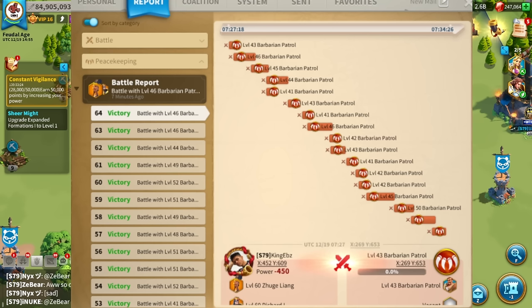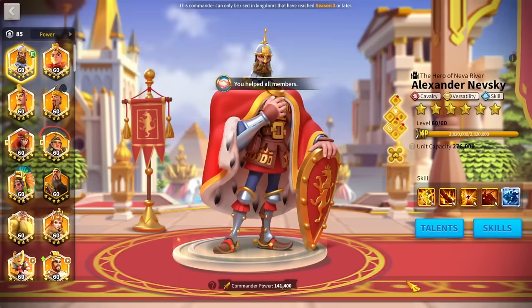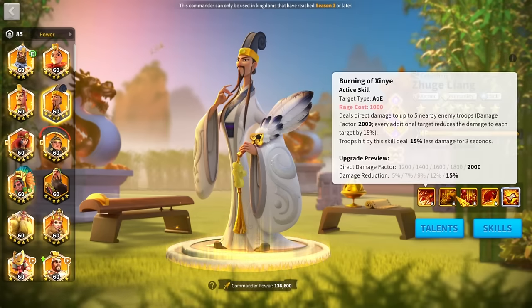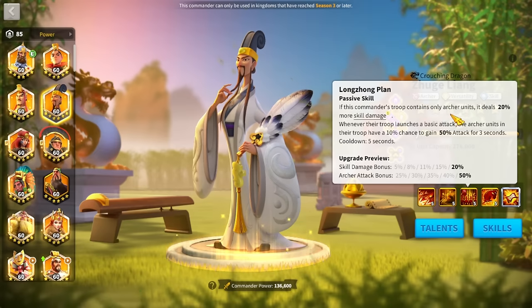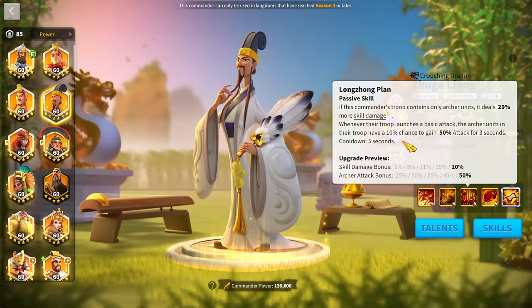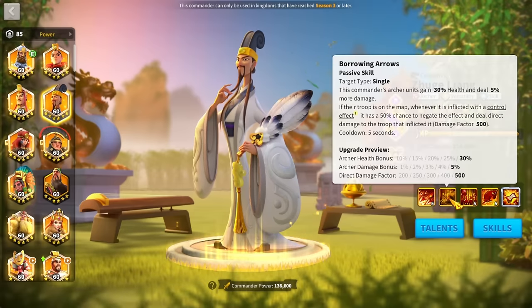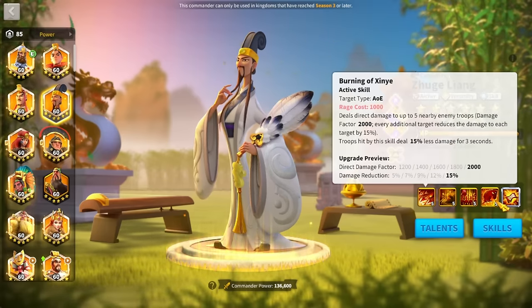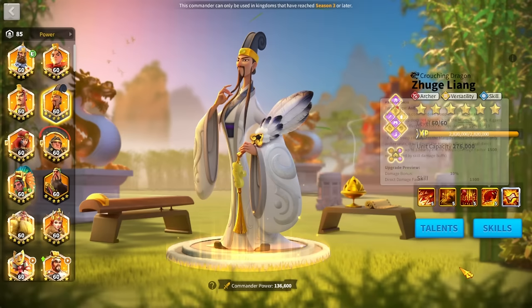So I went in game to investigate why you'd want to run Zouj Primary. The first thing I looked at was his skills. If he contains only Archer Units, he deals 20% more skill damage and has a chance to gain 50% attack, which is pretty huge. That skill damage is enormous. He also has tons of health, extra damage factor, and obviously huge AOE. He just has a ton of punch.